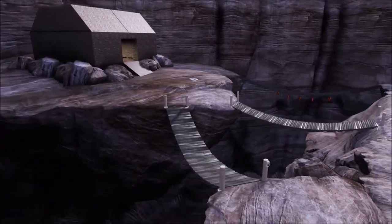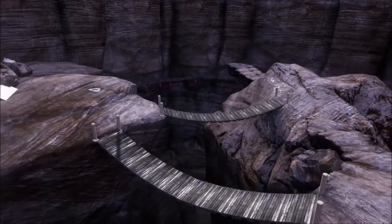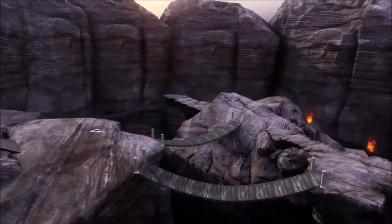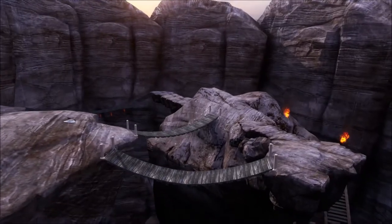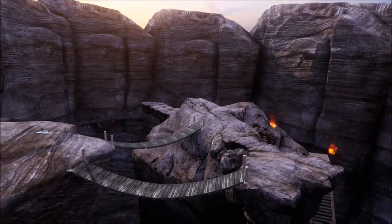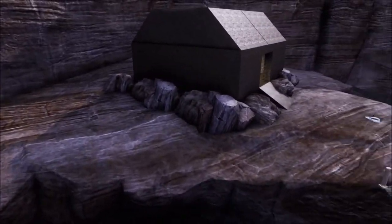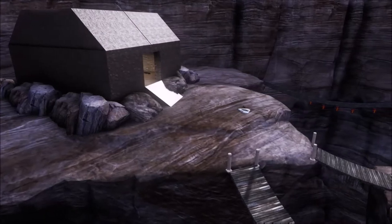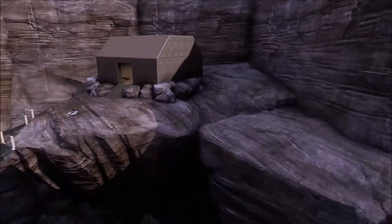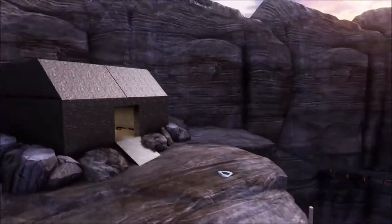The first tip I have for you is to draw out your maps. The reason for this is to help you make your map — you'll be going off a plan instead of trying to freeball it. It'll also let you see your map on paper before you make it, so you can see if the map is going to be balanced for each team, or if there are enough paths for players to go through.